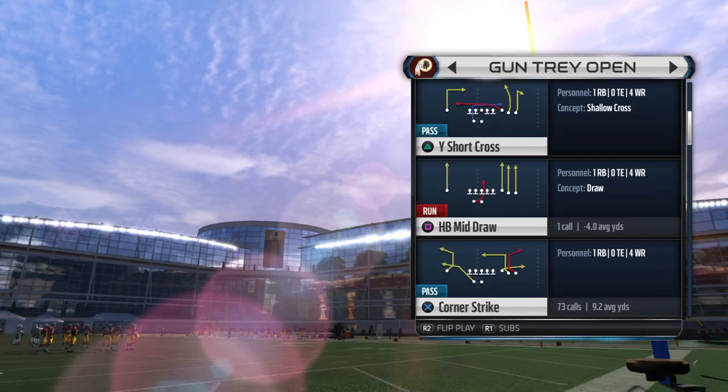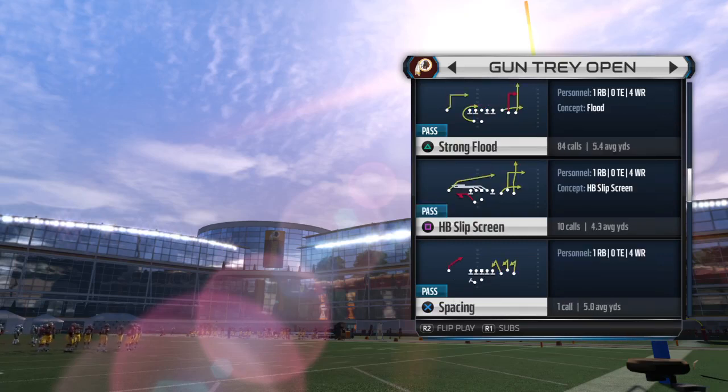That route is the C route. I'm using the Run and Gun Playbook, and there's a formation called Gun Tray Open that I like to run these plays out of. I'm going to go over two routes - Corner Strike and Strong Flood - and show how they beat both man and zone coverage.